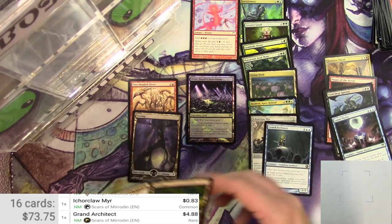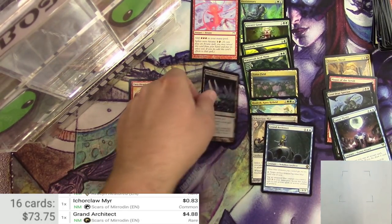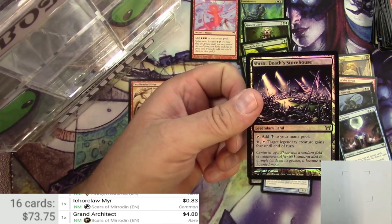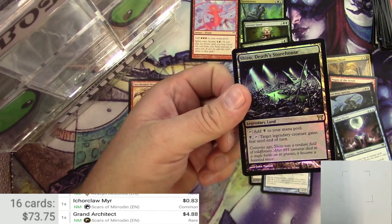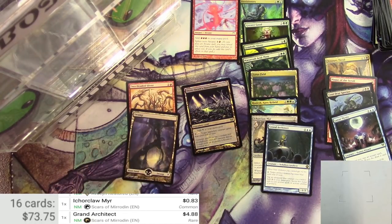There's my random packs for today. Got a Shizo Death's Storehouse in foil — a $47 card, very cool. That's it. Anyway, thanks for watching, make sure to like and subscribe, and I'll catch you on the next one.